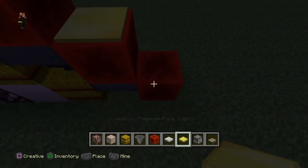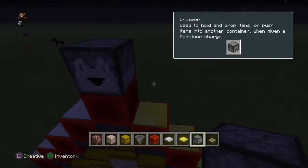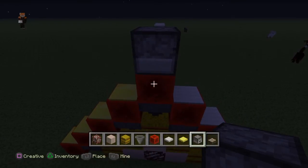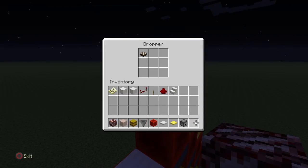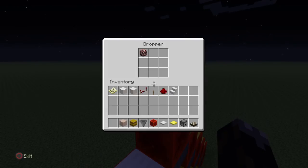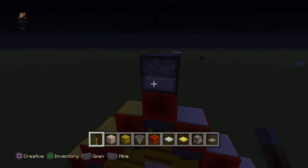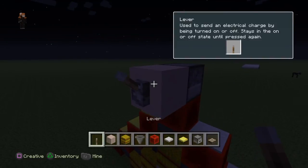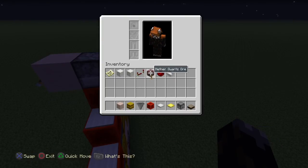Now we're getting to the kings of items. This is called the Dropper — it pushes items into another container when given a redstone charge. As you can see, if we link redstone dust up to it and put an item inside, then attach a lever and activate it, it pops the item out. Pretty sick!